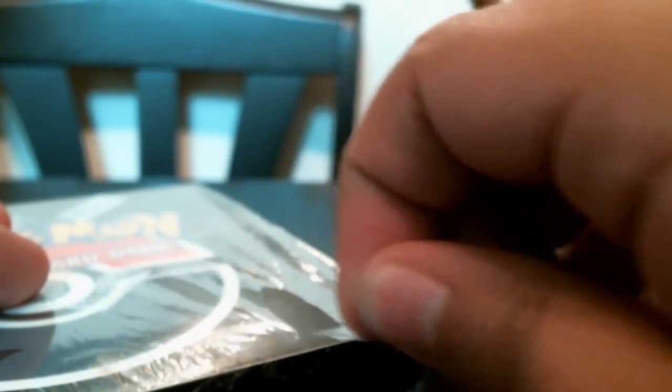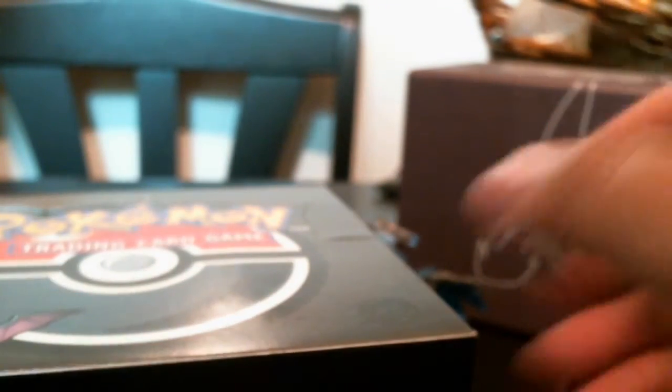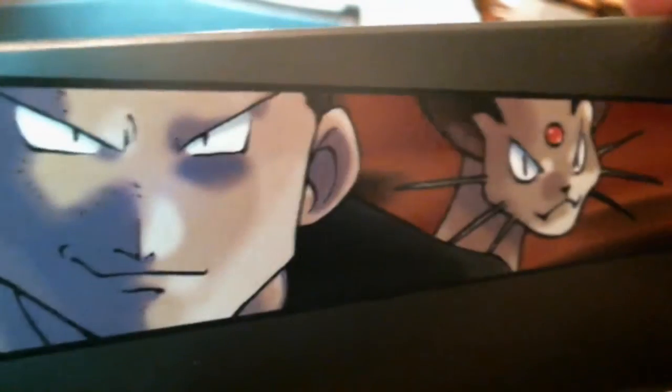Goodbye, Wizards of the Coast wrapping — it was lovely having you on there for a little bit. Let's get this nice and displayed and ready to go. It's actually really cool — they only did this for this set: the first edition logo, as you can see right there, is inside a Pokéball. I thought that was so cool; I don't know why they didn't do that for all the other sets. And look at that — there's Giovanni coming on through.